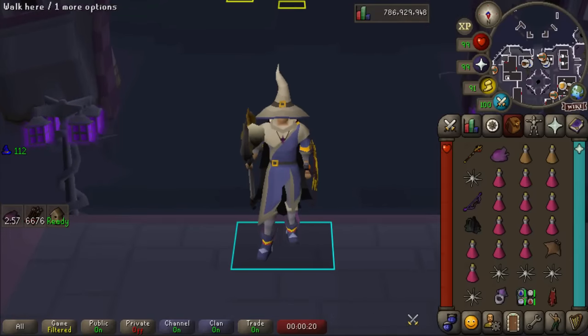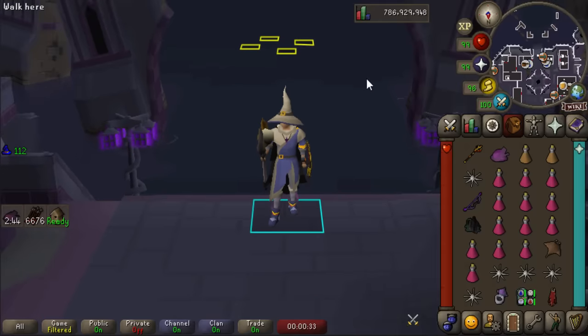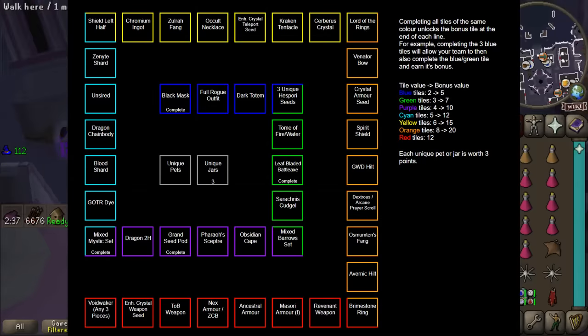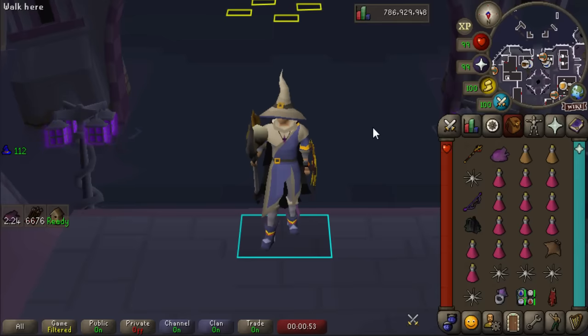Starting in just a few minutes, my clan is hosting a bingo that I'll be participating in as a team leader, which means we're gonna lose extra hard this time — but maybe, just maybe, we'll actually win. To start things off, I'm going to be doing Whisperer as one of the tiles: the Chromium Ingot. I'm going to try to keep myself motivated to do a lot of the endgame content, and I'll leave the easier stuff for the lower-level players on the team. We're over 150 dry at Whisperer, so I'm guessing we're getting the Chromium Ingot soon.